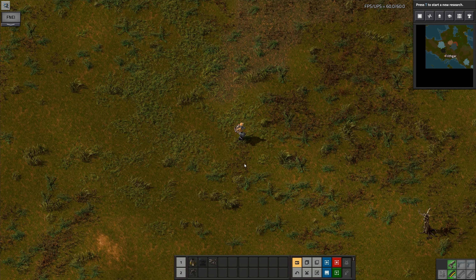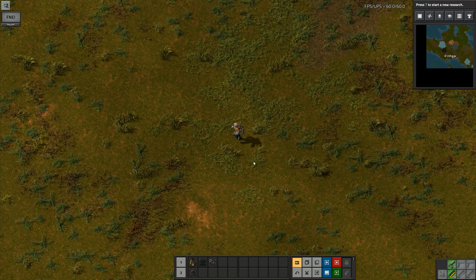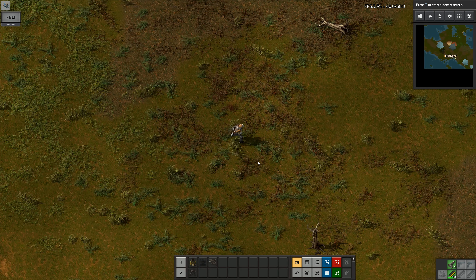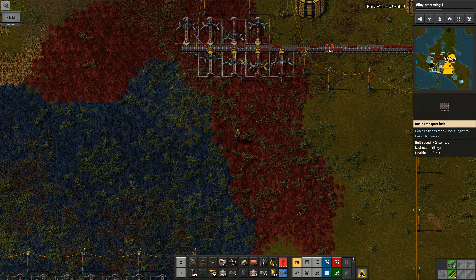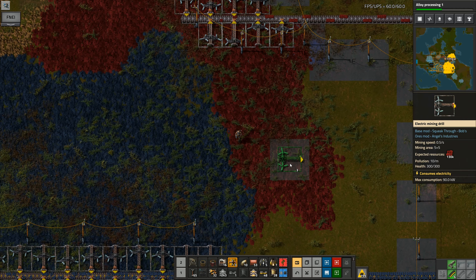Hey folks, it's Ricka. Welcome back to Factorio and our bat challenge — that's the Bob's Angels thousand challenge. What you've got to do is filter your lines. That's essentially what you end up having to do.